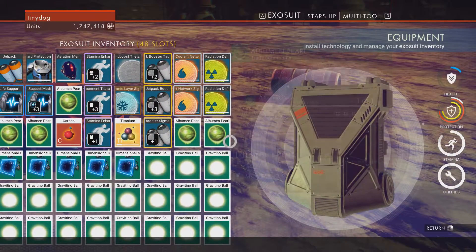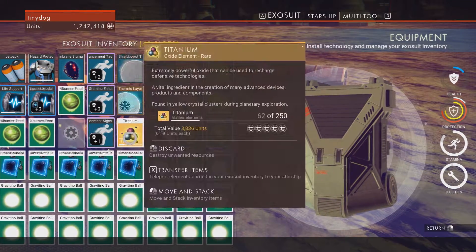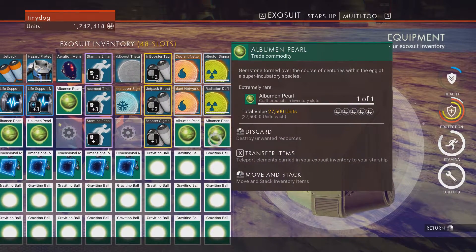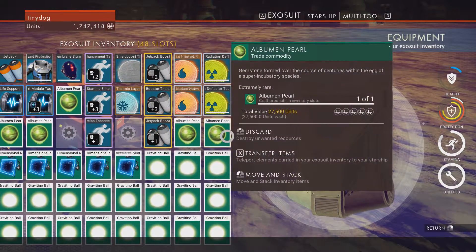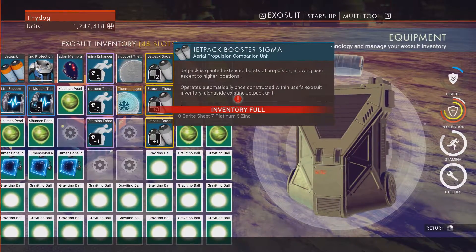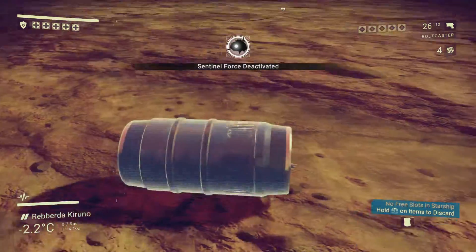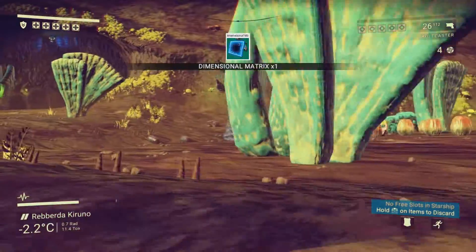Gravitino Balls and Albumin Pearls are both worth 27,500 units each, which makes them very profitable to farm. The main drawback is that neither of them stack, so you'll quickly run out of inventory space and you'll have to visit a sales terminal frequently. There is actually a workaround, or game exploit, that allows you to stack these items, but I'll cover that in another video.